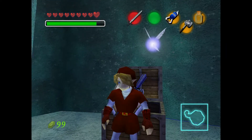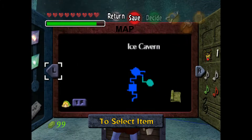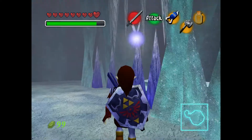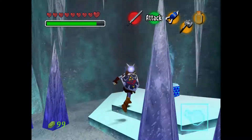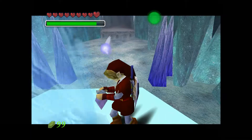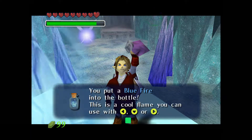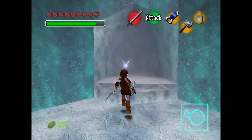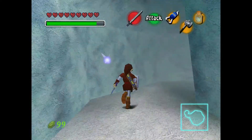And there we go — a dungeon map. It's probably about as useful as the rest of them. Although there's only one floor to the place, so that's good. So we'll re-bottle some of the fire, because we'll need it to get through these areas up ahead.